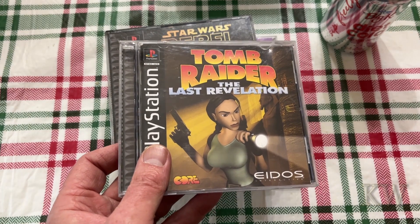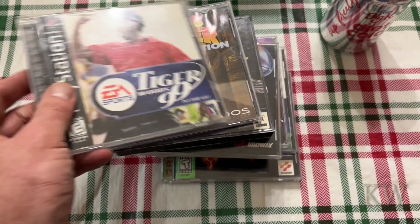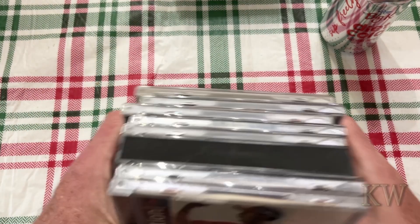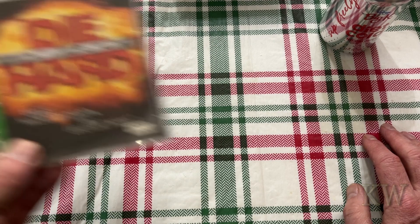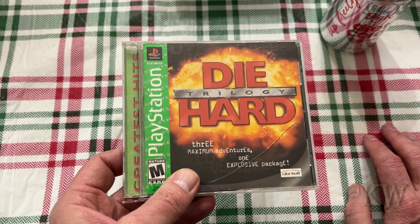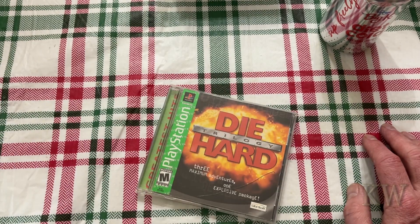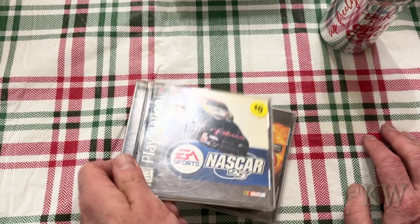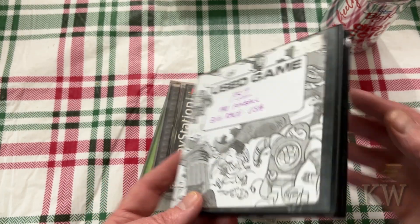Tomb Raider: The Last Revelation. Another Tiger 99 — Tiger made a lot of money on games. I know he just licensed his name. Die Hard Trilogy — Three Maximum Adventures. NASCAR 99. Here's something interesting — a used PlayStation 1 Pro Pinball Big Race USA. I like how they photocopied the cover; I don't even know if that's the right cover, I think they just put a cover on it.